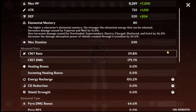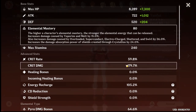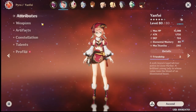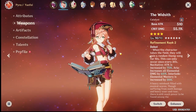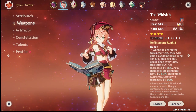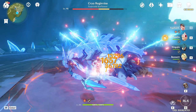Here are her stats — her crit rate is at almost 16% and her crit damage at almost 180%. Her energy recharge is pretty bad though. Her weapon is Widsith at R2, a great four-star weapon because of its high base attack, crit damage, and the elemental mastery boost that can get you almost 40k damage.